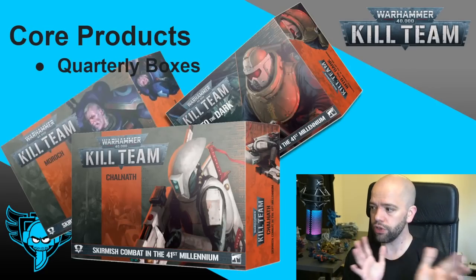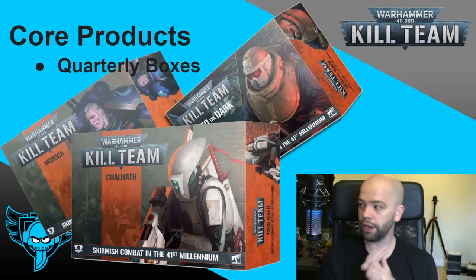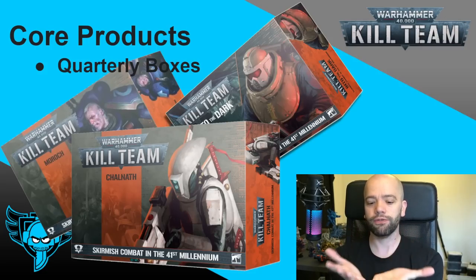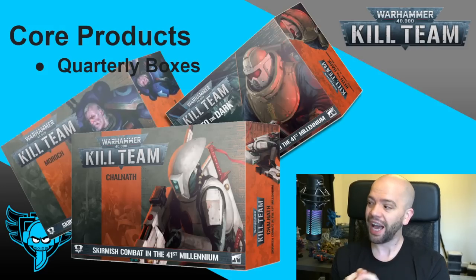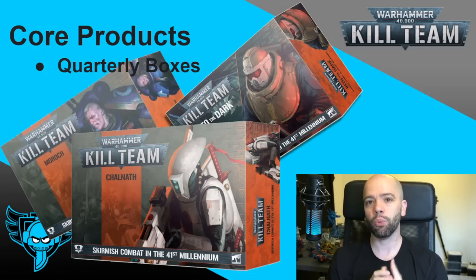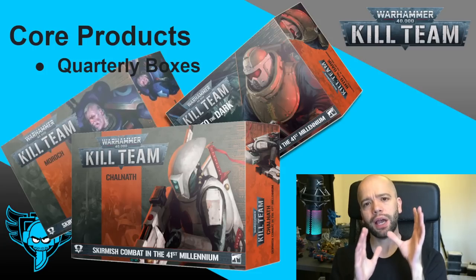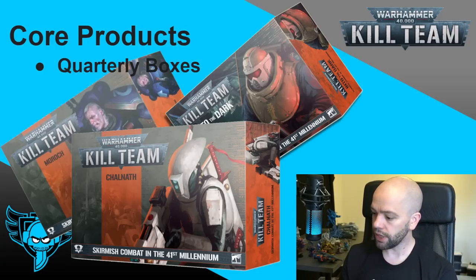We then go to quarterly boxes. So every three months — this is the Kill Team cycle — we get a different big box. Generally, once a year we get a big starter box essentially. The first one was called the Octarius box, the second is called the Into the Dark box. These are a really good time for a new player to jump in — the big value starter boxes — and they will give you the Kill Team Essentials box and the TAC Ops cards alongside your two teams, your codex, and the core rulebook. So if you want to get in, you're looking at the Octarius box and the Into the Dark box.